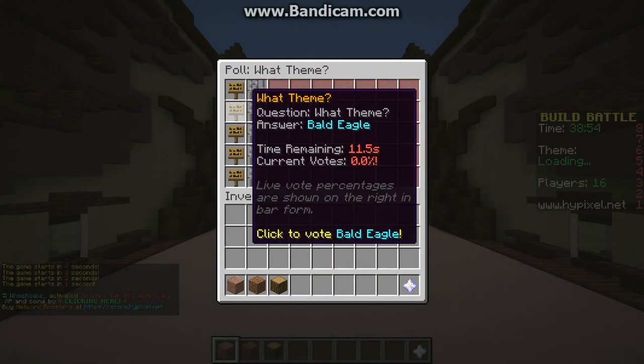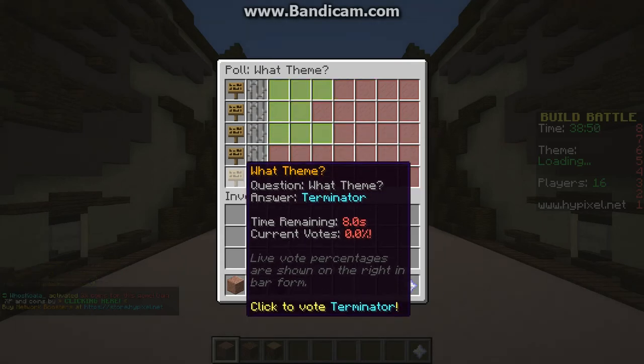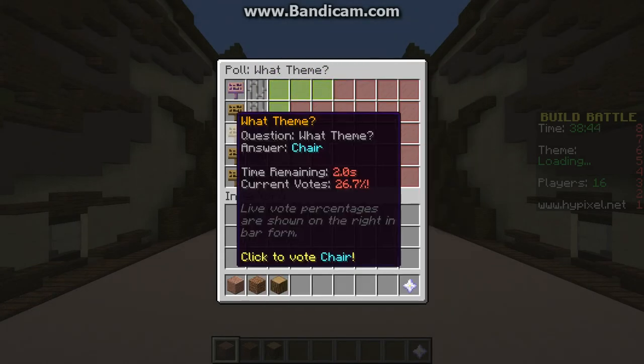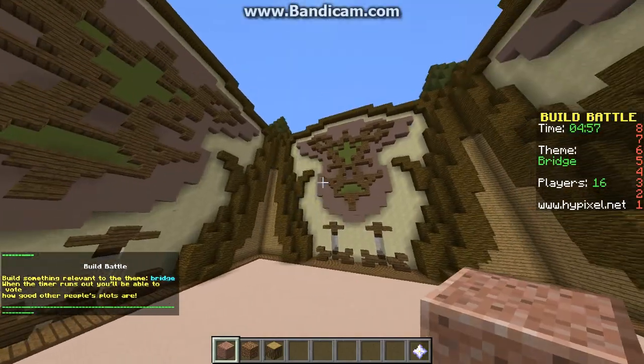We're either going to be doing the Bridge, Bald Eagle, Chair, Statue of Liberty, or the Terminator. I'm going to try and do the easiest — a bridge — because I barely know how to do a chair or a Bald Eagle or anything. So we're doing a bridge.